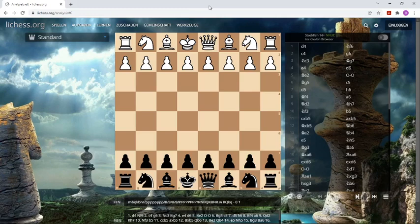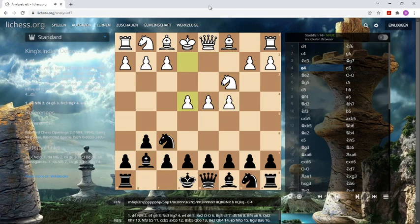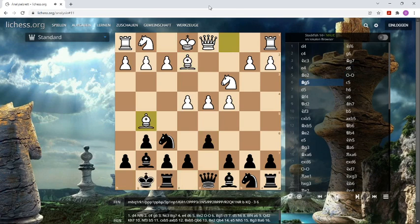Hello chess fans! Let's look today at a very interesting game between Ullmann and Geller, two very strong grandmasters. Geller is our hero with the black pieces, and that's why I rotated the board. We can look at this very high level game from the black side. Ullmann opened with d4 and now we get a King's Indian setup. I'll go over the first moves quickly.